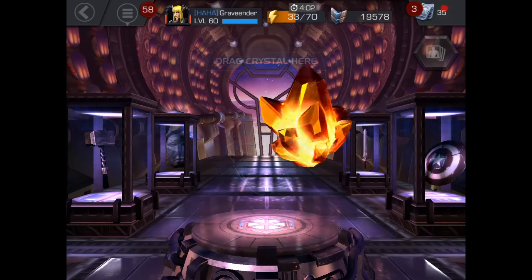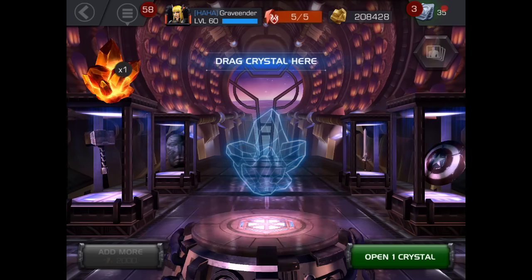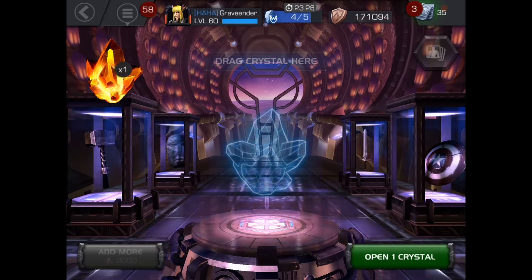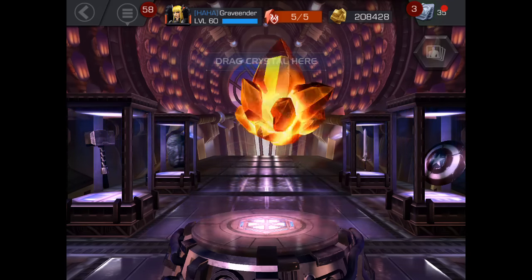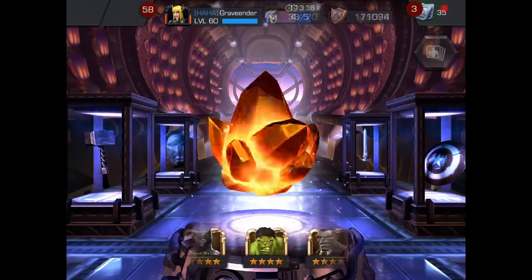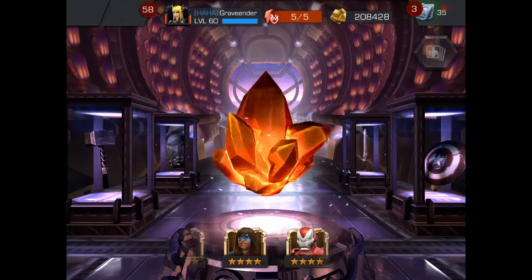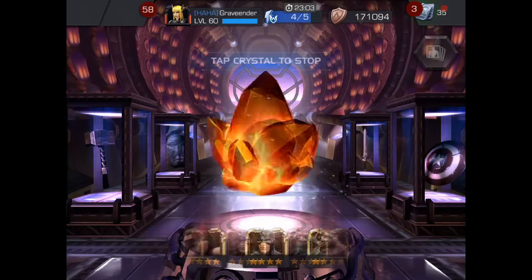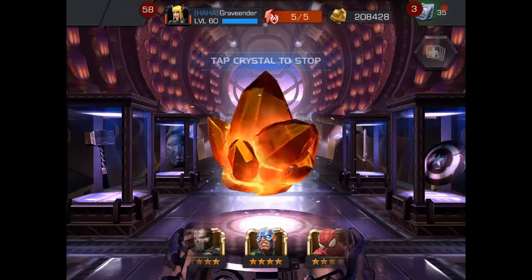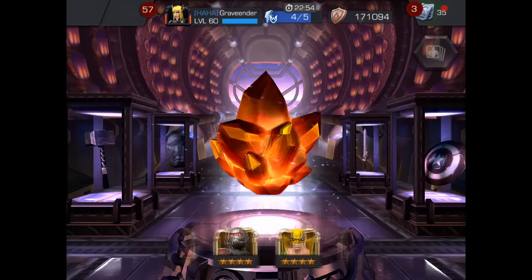Pretty much like any other time that we do crystal openings, what I'm looking for is to awaken a champion that I have that is not already awakened, or a new character altogether. Agent Venom or Crossbones would be absolutely awesome at this point — I love those guys, haven't got them, would love to test them out. Even Kamala Khan — whenever characters end up going into the arenas, I get a little bit hyped about them, because I know I'm not going to do the arena — I've got too much going on in real life.